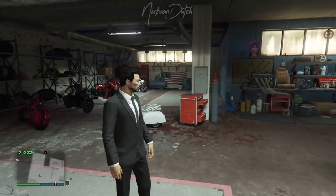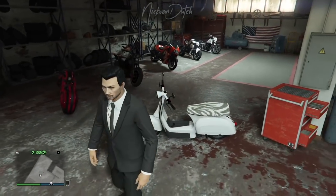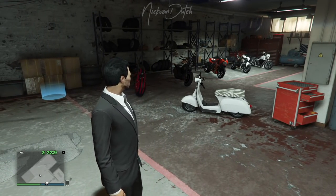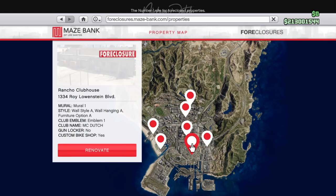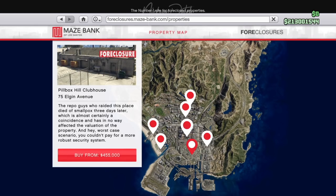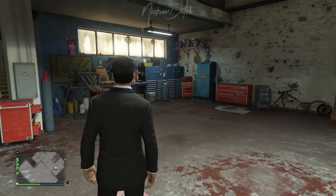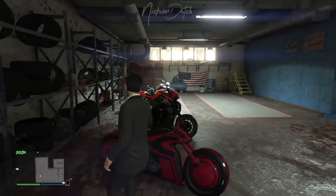Before we get started, make sure that the garage of your motorcycle clubhouse is full and have at least one Faggio, because that's the Faggio we're gonna use to replace it with the MTL Dune truck. Make sure that you also own a single floor or first floor motorcycle clubhouse. The link for the races you need is down below in the description — make sure you download them.